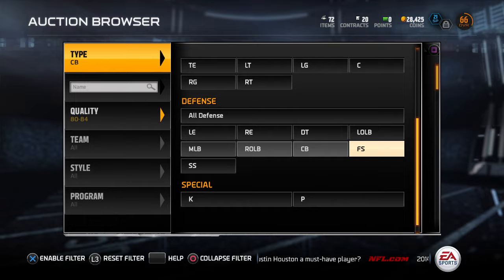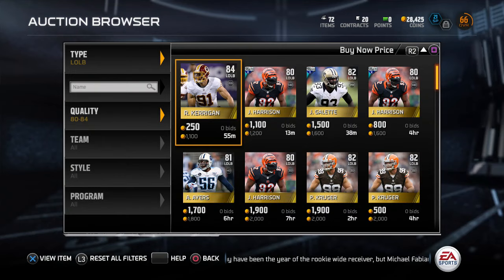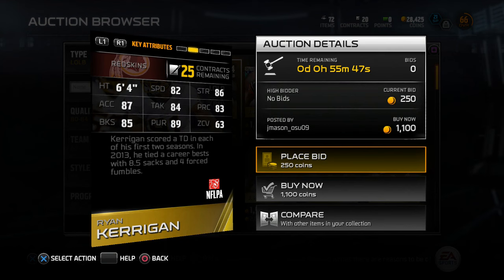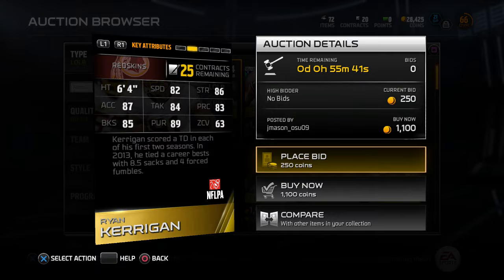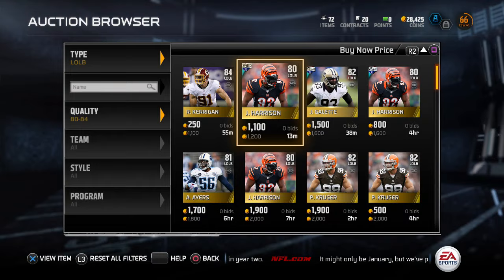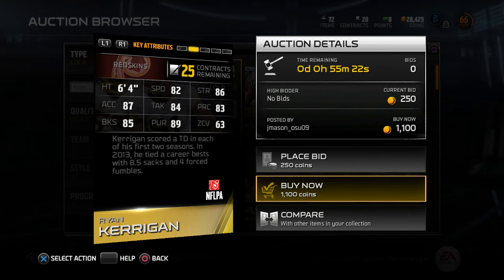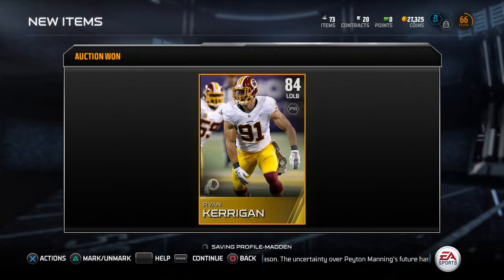Back to searching for a left outside linebacker. Kerrigan is now up for 1,100 coins - he was 2,500 earlier. Ahmad Brooks was really good and I might still get him eventually, but right now Kerrigan at 1,100 for an 84 overall with decent stats - we're going with it. Welcome to the squad, Kerrigan. That's our left outside linebacker.